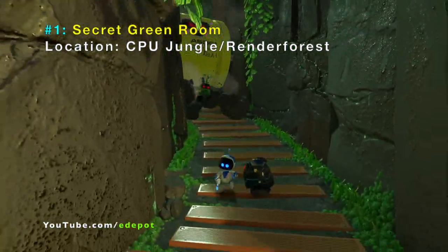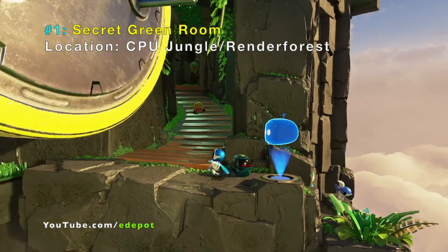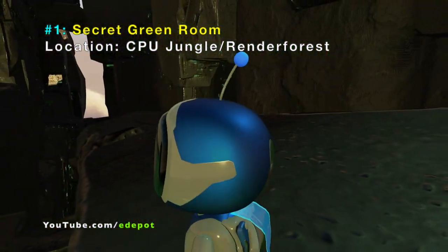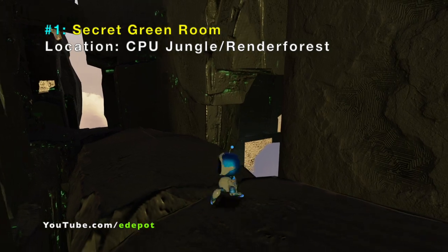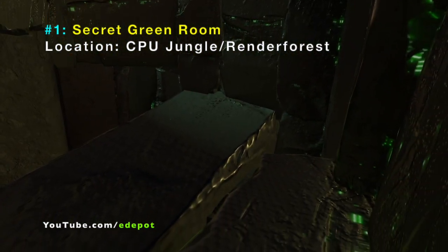The number one secret is the secret green room. It is accessed using the same trick — wait for the green guy, he'll push you through. Only the green guy pushes you through. Once you are through and you look around, there's a green ledge up there.